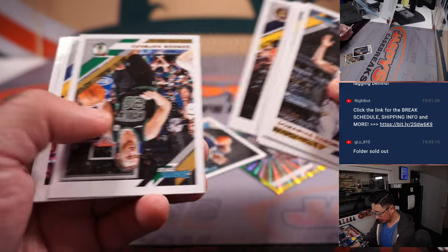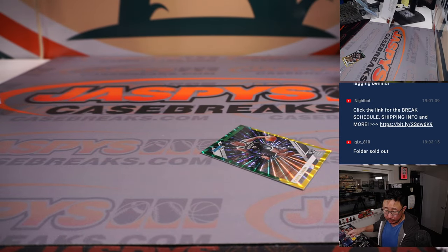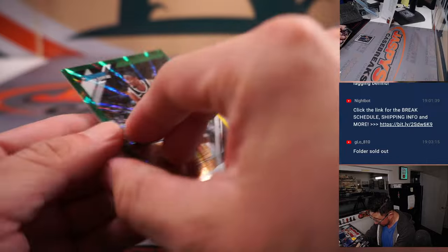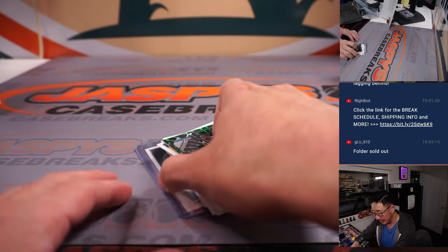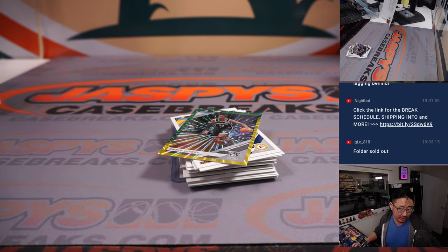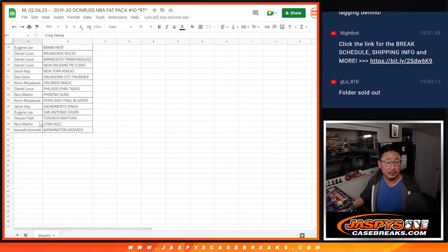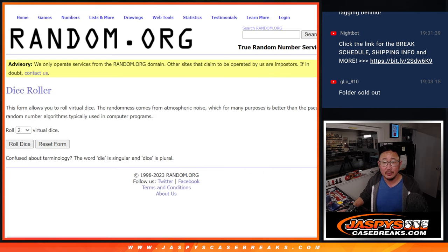All right. So we did get a Zion rated rookie card. That'll be for Daniel and the Pelicans. And then we've got a Caris LeVert — I thought that might have been numbered, it's not — but there's a Caris LeVert, it's going to go off to the Nets. Nothing too crazy there, but let's see who's going to win those spots in the dual case break.